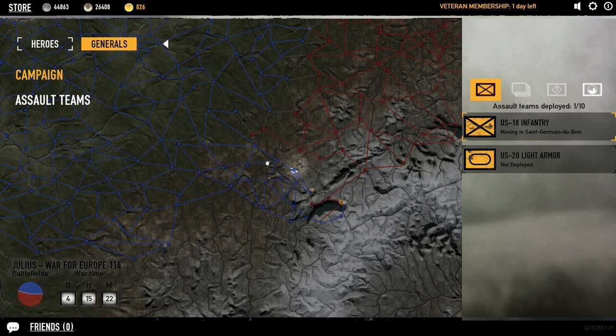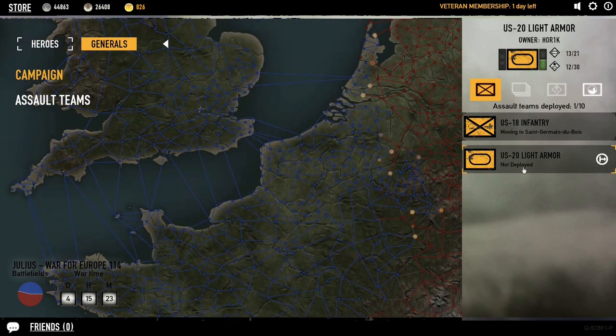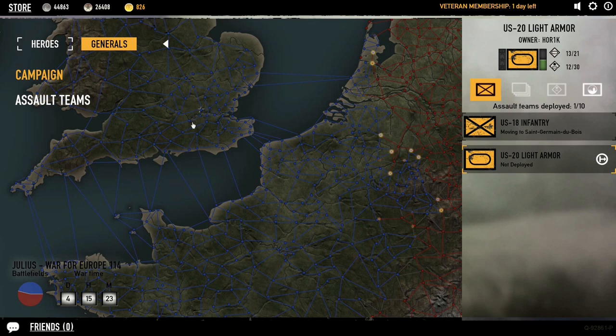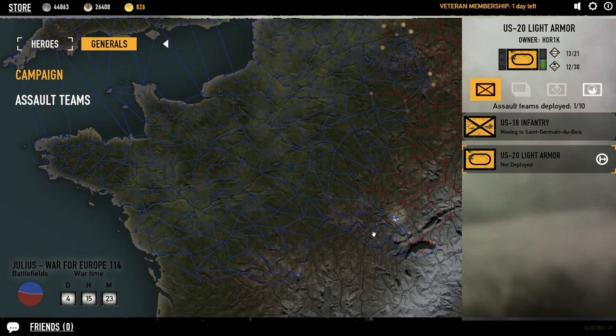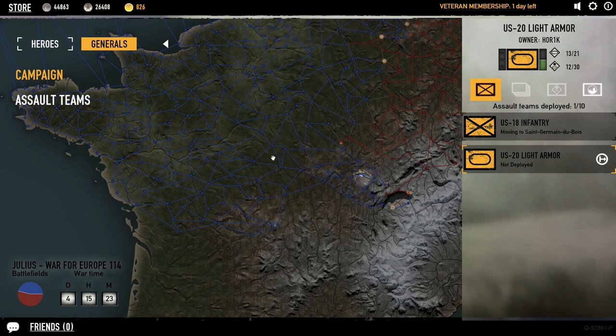When you're resupplying an assault team — let's say it gets to a node, there's a battle, you lose some guys — before sending it into another battle you need to resupply it. You request supplies and they spawn all the way up in London and have to make their way all the way down to your assault team. So if you have a lot of assault teams and want to be pushing into enemy lines, it might be a good idea to base up somewhere in the middle, attack there, request supplies, then push your new troops out to keep the pressure on.